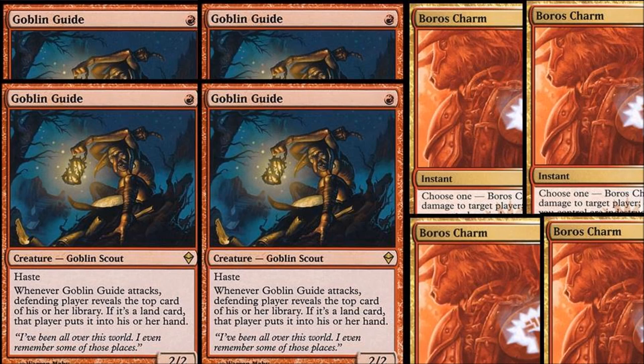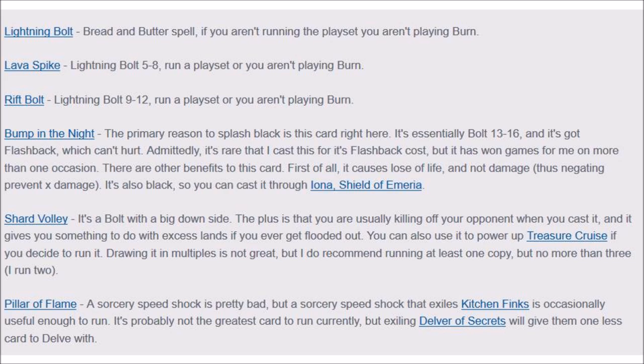With Burn, you need your Goblin Guides, you need your Burn spells — it's pretty obvious what's going to happen. You're going to attack with pretty much every creature you play, and you're going to burn to the face, preferably at instant speed. But a lot of times, if you can get free damage for one red, then that's good value even at sorcery speed.